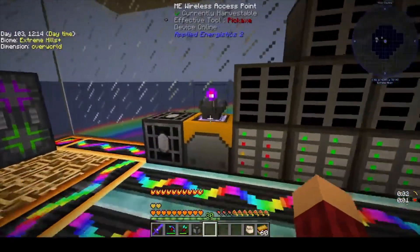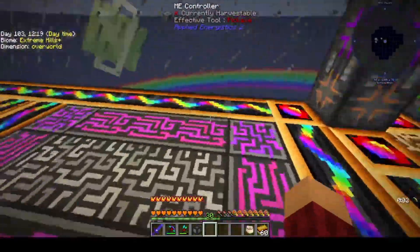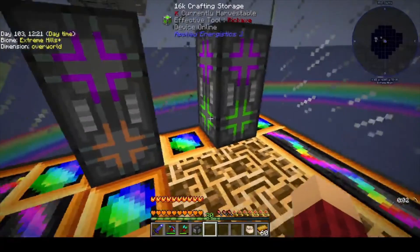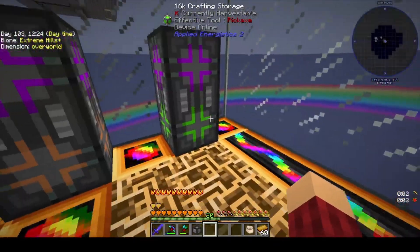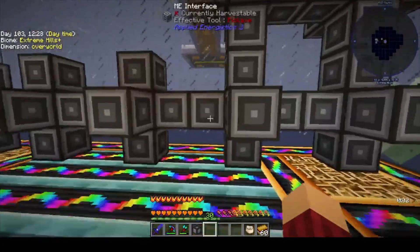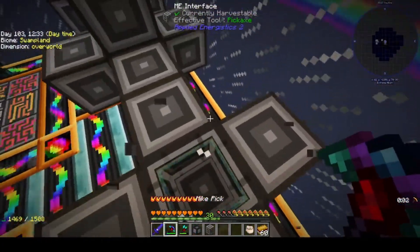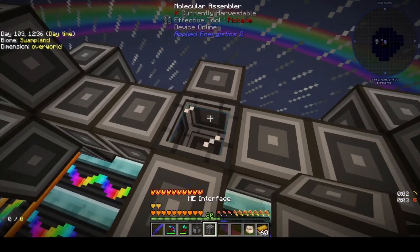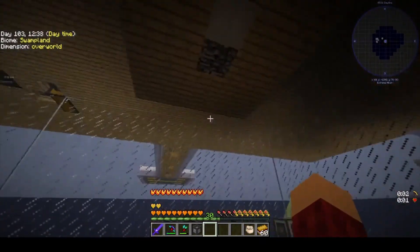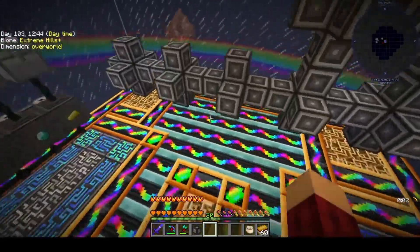So I did set up a wireless thing here. We have our three crafting grids, we have our ME controllers, we have our storage — same one, we have a 1K, a 16K, I just added another co-processor to make it look the same. And then we have a bunch of interfaces here, and each one of these interfaces has a molecular assembler in the middle of it. I'm just going to stack them on this wall, and when I run out of room I'll build an area for them.